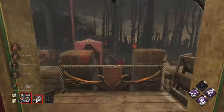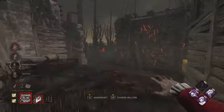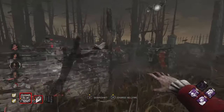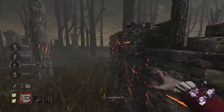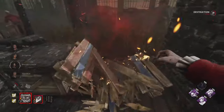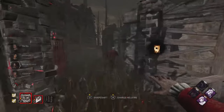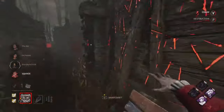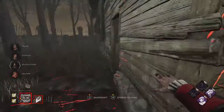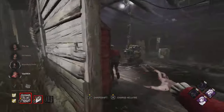I probably should have fired hellfire there — I could have gotten the hit. I'm showcasing the whole gameplay so you guys can see it in real time: how fast the gens were, what plays I went for, and what mistakes I made, as an educational commentary. We got the hellfire hit there, then utilized shack mind games — hiding the red stain — and were able to get the down.